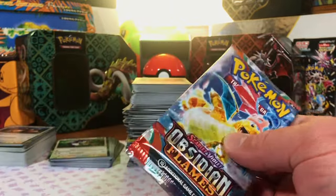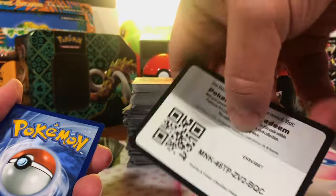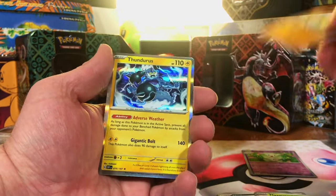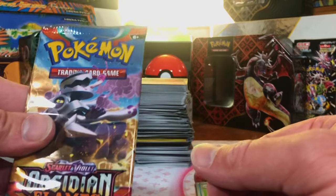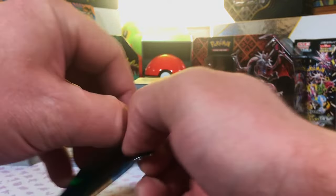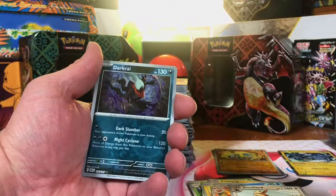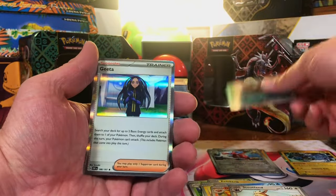Two packs of Obsidian Flames. Togetic Reverse. Barbowatch Reverse. And Thunderous Hollow. Last pack of Obsidian Flames — Sizzle Reverse. Sizzle Reverse. Star Cry Reverse. And Gita Hollow. Nothing in Obsidian, but that's okay.